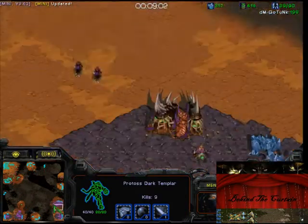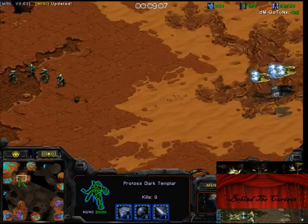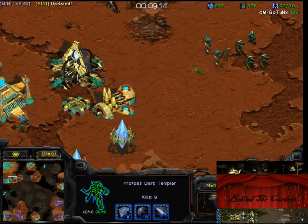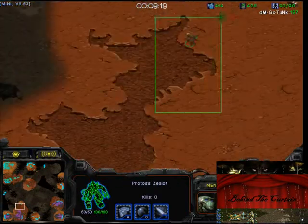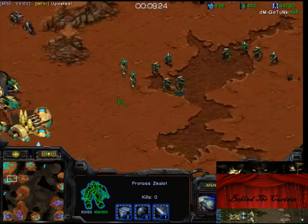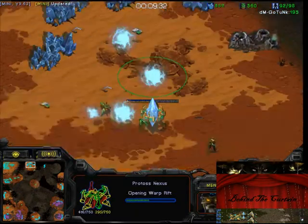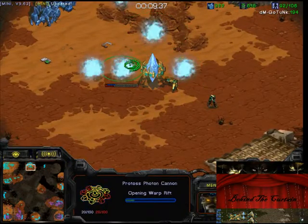Like if he's going Ultralisks, Lurkers, or Mutalisks. Your first DT did pick up some nice kills and you're transitioning into a pretty standard Zealot-Goon army with some Storm. You're going to throw down your third, and most Corsair players don't throw down their third this early without going for some kind of timing attack to protect it.